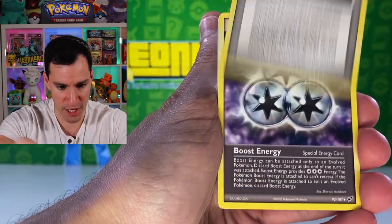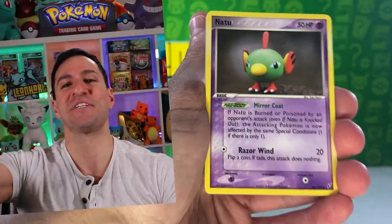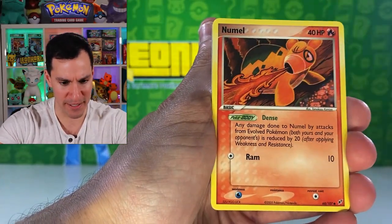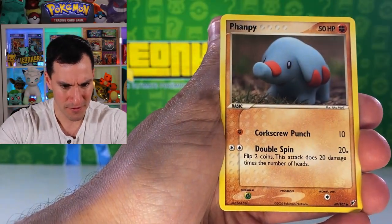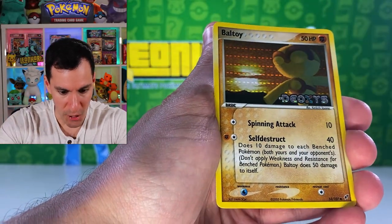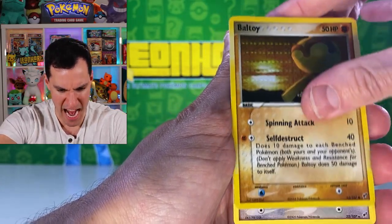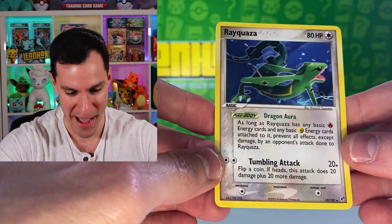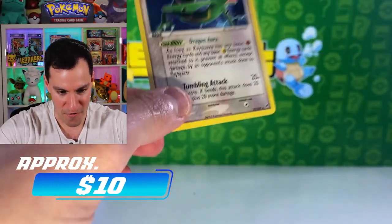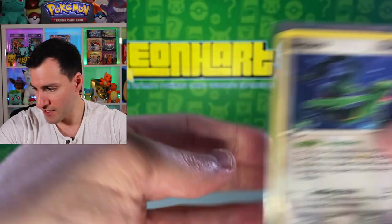There are very cool reverse holographics in this set and EX cards as well. Strength Charm, Boost Mobile Energy, Baltoy, Golding, Arouse, Fan, Beautifly — the common. The EX Deoxys logo is on the reverse, and a Rayquaza non-holographic in the Rayquaza pack art — how about that! What would be even better if the reverse had the logo on it, but I will take that especially for just one pack — very nice.